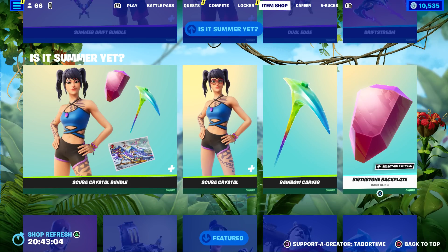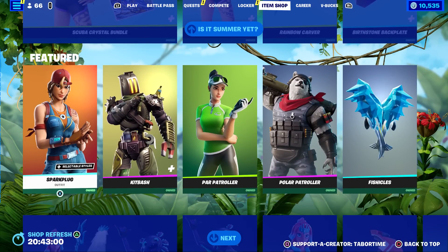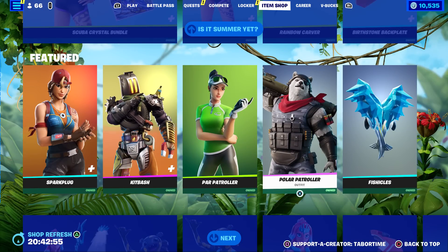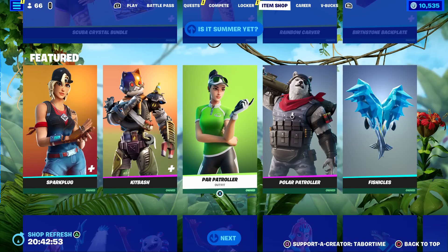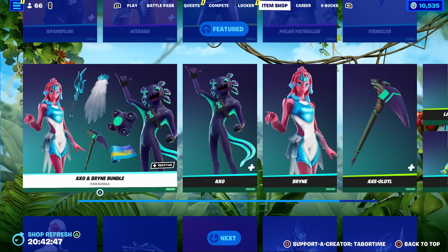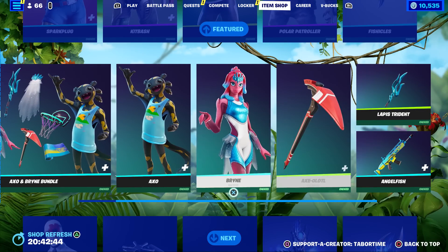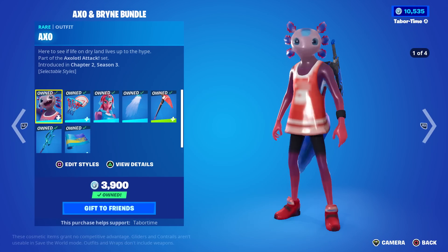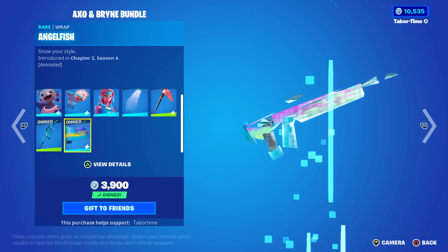The three Summer Drift accessories — the pickaxes, the insane wrap, and the beautiful glider — are just perfect. That's the main reason I bought that bundle. Scuba Crystal has a nice rainbow-covered pickaxe and this Birthstone Backplate with a lot of different styles. In the featured section we got Spark Plug, Kit, Patch, Park Patroller and Polar Patroller — funny they put those two together — and the Fish Sickles pickaxe. Then there's the Axo and Brian bundle.